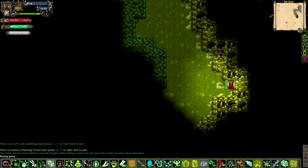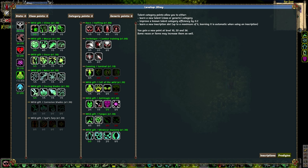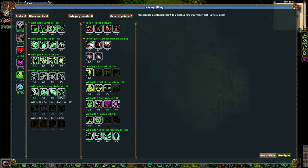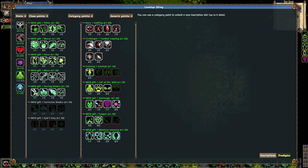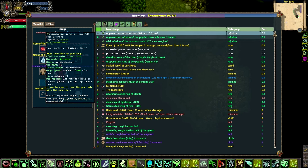Normally you can only have three inscriptions, but sometimes while leveling you gain a category point. Category points can be used to increase spell efficiency, unlock new skill trees, or unlock another inscription slot. I did that once, so I now have four inscriptions instead of three, and if I get another category point I could have five. Always be on the lookout for upgrades, because finding a regeneration rune that regenerates 600-700 health instead of only 183 really makes the difference between life and death.